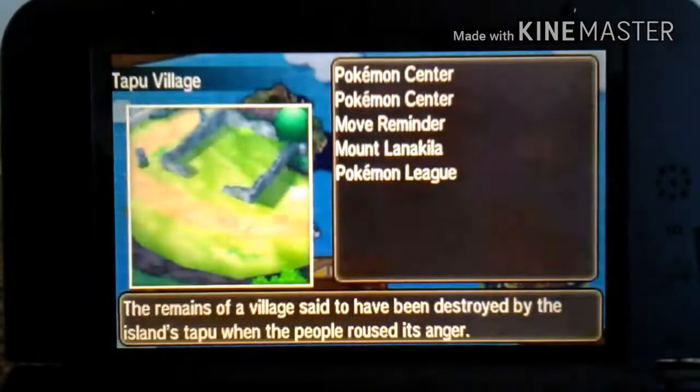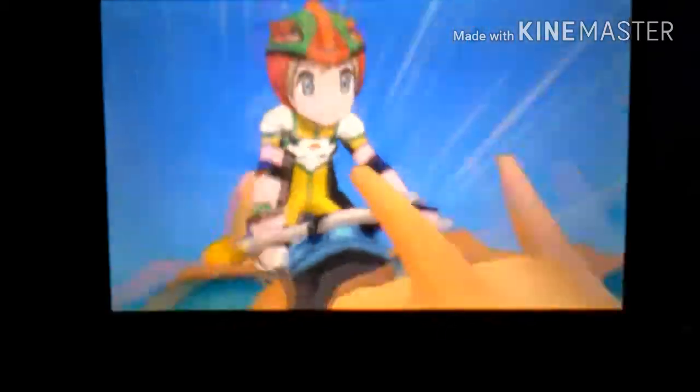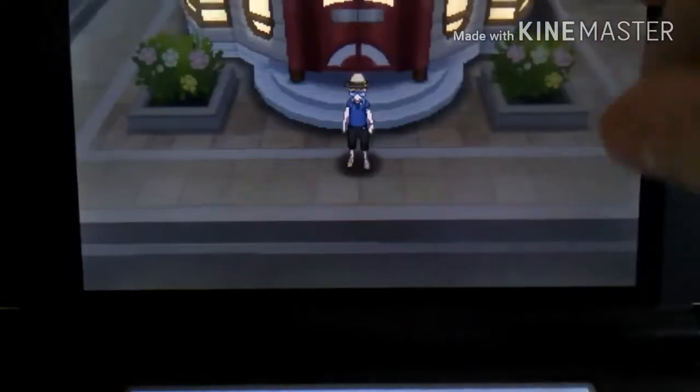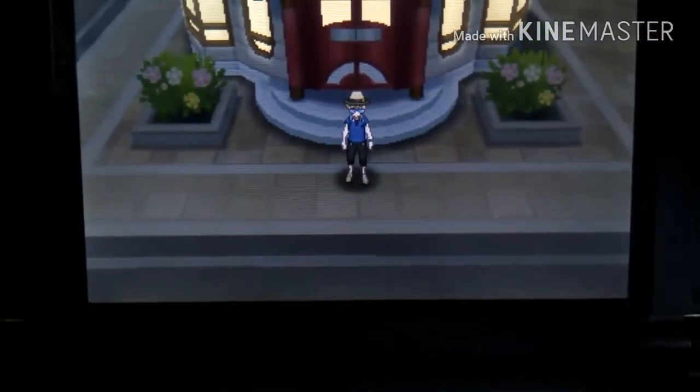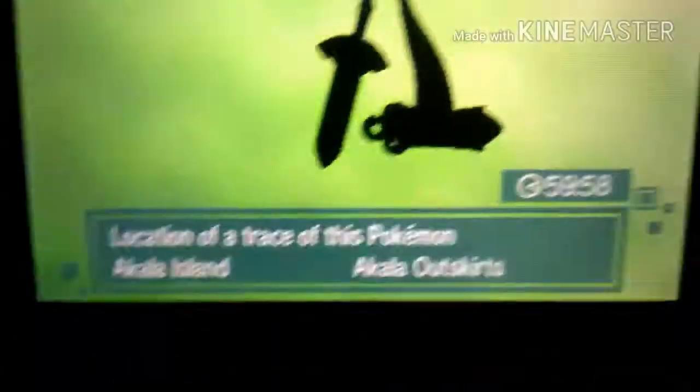First of all you're going to need to go to Akala Island, anywhere on Akala Island. The way to get Honedge is similar to the last two videos I did when I was getting Raihorn and Dino, so check those videos out if you haven't seen the method. I'm going to activate the QR Scan, go to QR Scan, and scan the entire island. And since today is Wednesday, I can pick up a trace of Honedge.